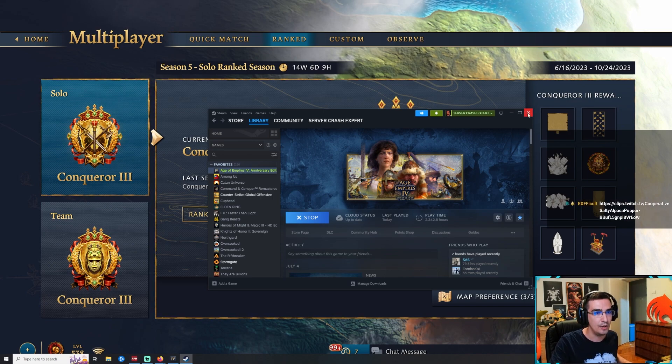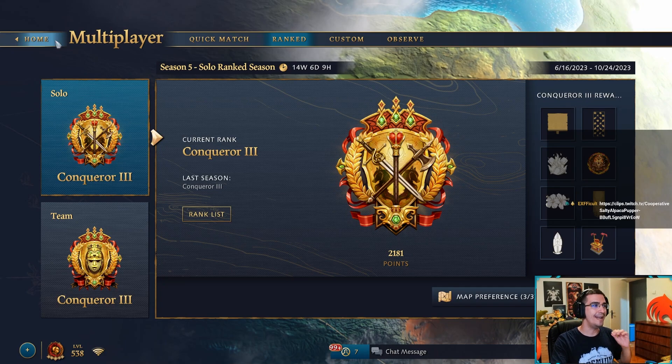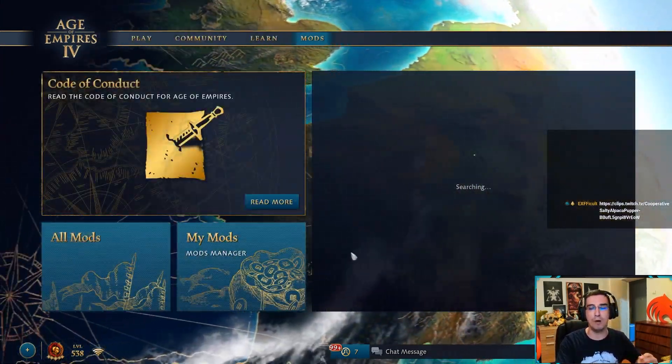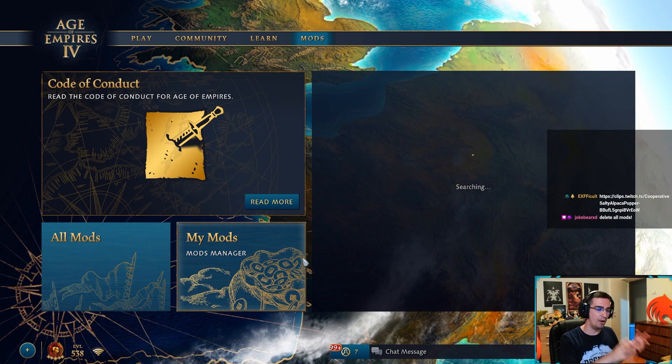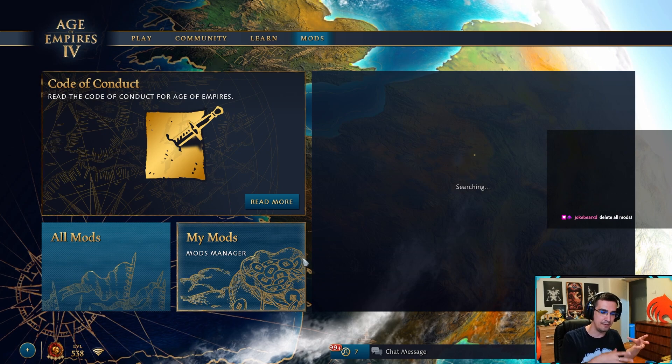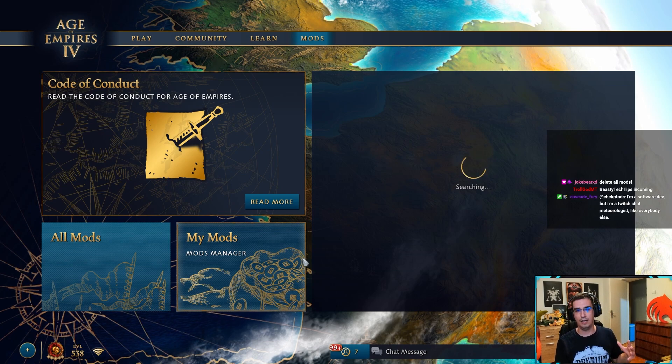The fourth tip is the most important one. The number one thing that will crash your game is mods. I don't know if this is the mods being corrupted and not working properly, or if it's the game's fault that the mods are not working properly, but there is some kind of interaction with mods that crashes your game all the time.